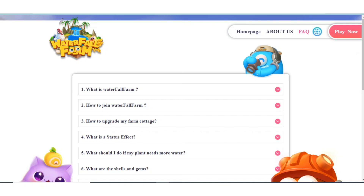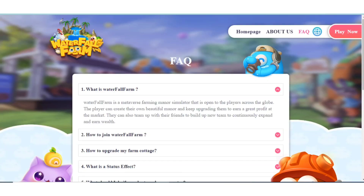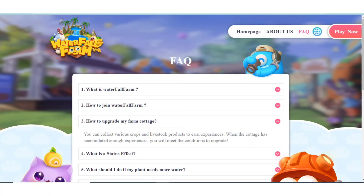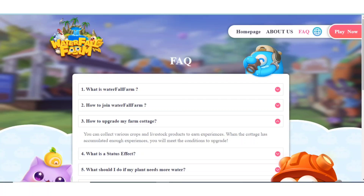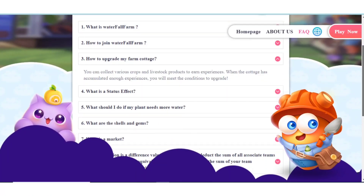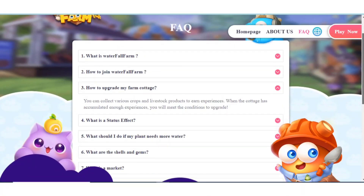What is Waterfall Farm? This is a metaverse farming manor simulator that is open to players across the globe. The player can create their own beautiful manor and keep upgrading them to earn great profit at the market, and they can also team up with their friends to build up, expand, and earn wealth. To join Waterfall Farm, simply download the game or play from the web page. You can also check details on how to upgrade your farm cottage by collecting various crops and livestock products to earn experience. There are also FAQs about status effects, watering plants, and shells.